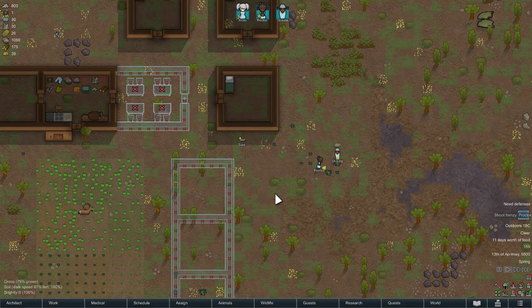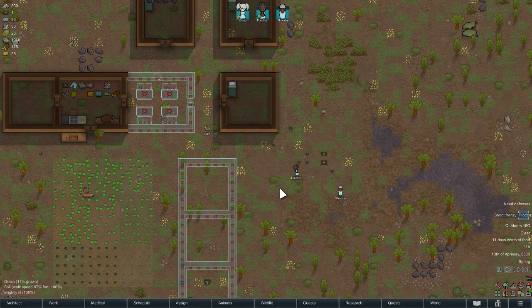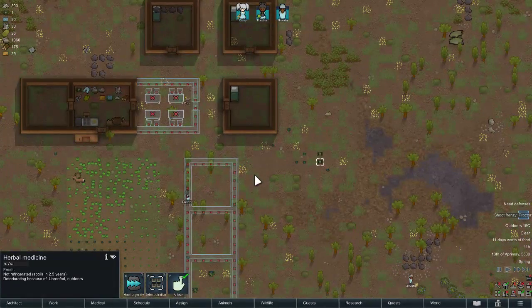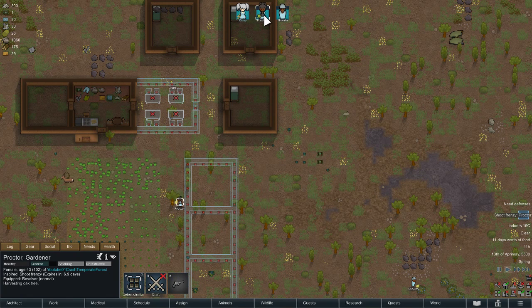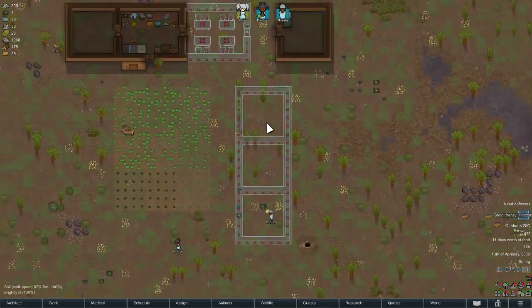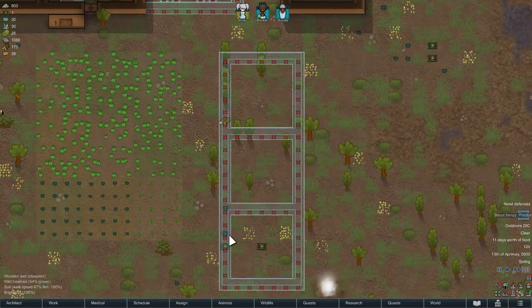I did notice the 'don't drop weapon' mod — I don't know if you've been checking my list — I don't like it. When you get downed it's supposed to prevent your weapon from dropping, but my colonists drop their weapons anyway. And then when I kill enemy colonists, or my colonists die, they don't drop their weapons, so I end up burying them without getting the weapons back. So that's lame.